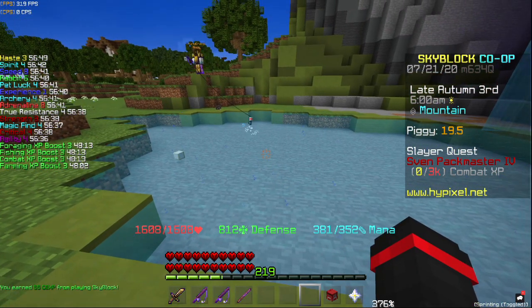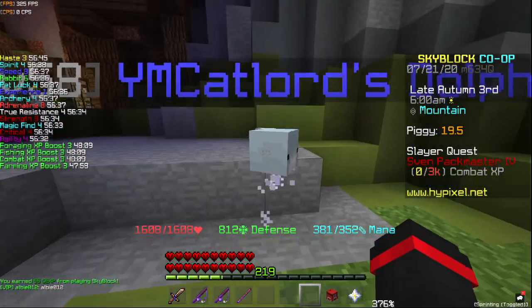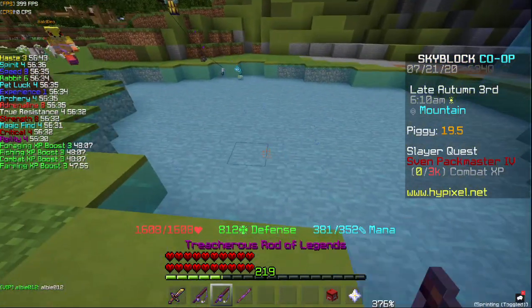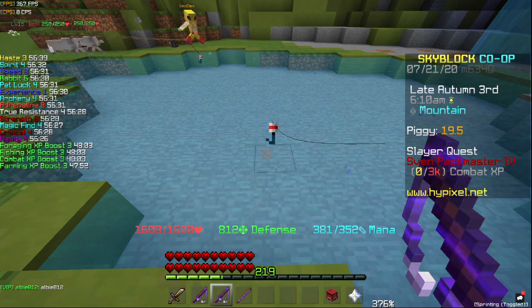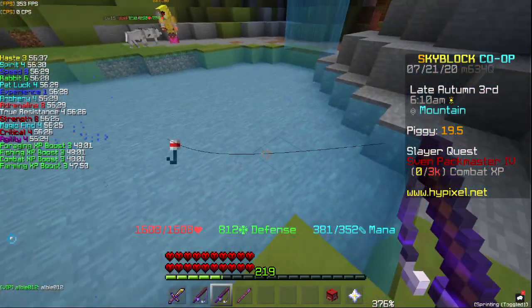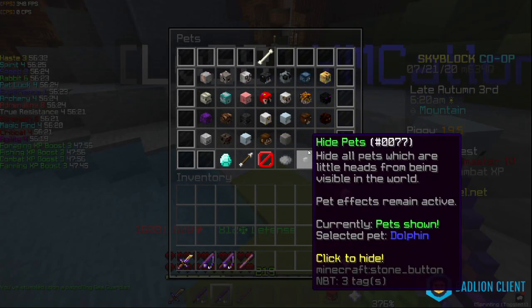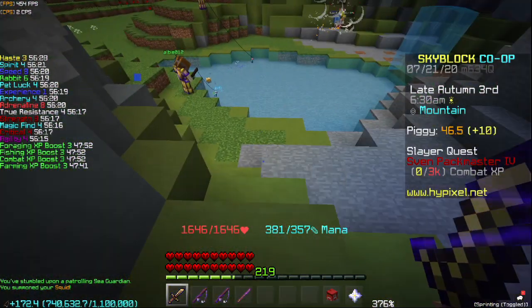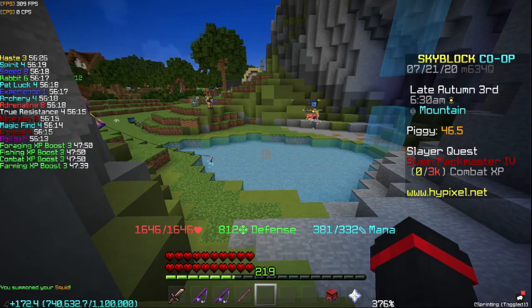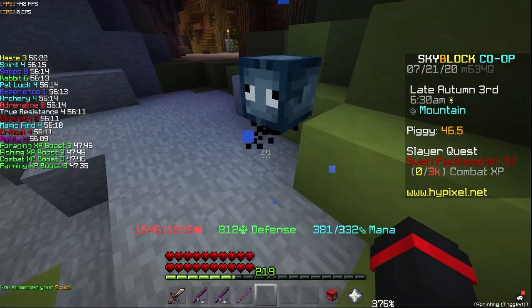Another trick that exerts big nerd energy is pet swapping. What I mean by this is starting off with something like a dolphin that gives more sea creature chance, and then fishing until you end up getting a sea creature. Once you get one, you type in slash pets, get out your squid and kill it, and you get more EXP from the sea creature with the higher sea creature chance from the dolphin. I don't do this because I'm very lazy, but you can if you want.